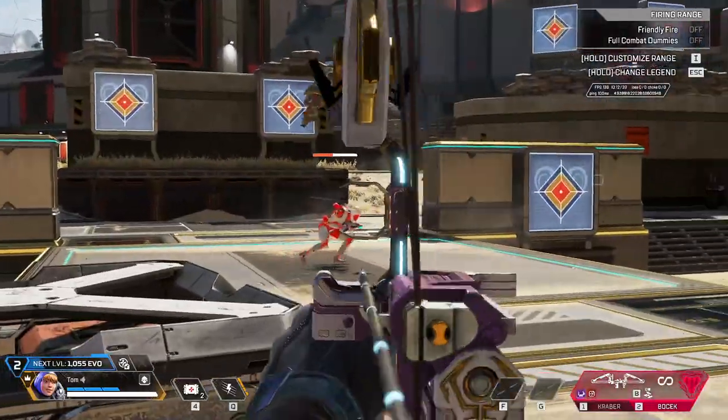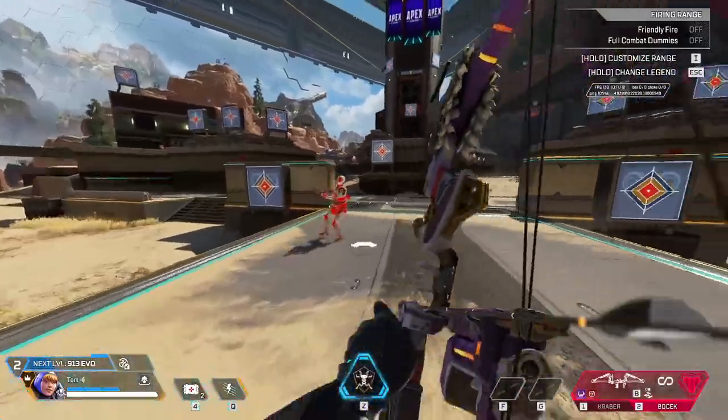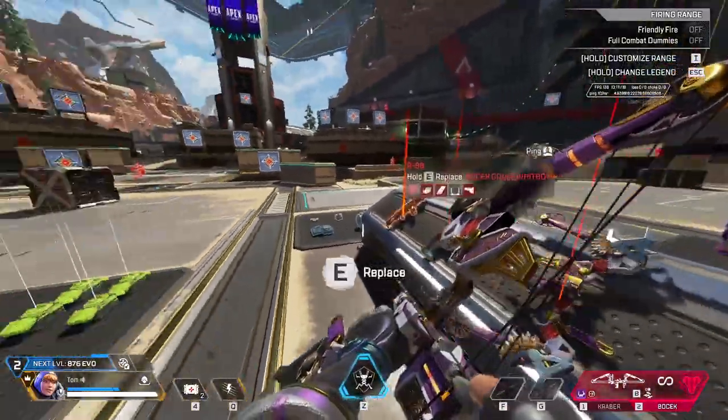Also still in the care package is the Bocek Bow. Now this probably isn't the most popular weapon that's ever been in the care package. It does have those shatter caps so it can be decent at close range, but honestly most people just leave the Bocek Bow in the care package.